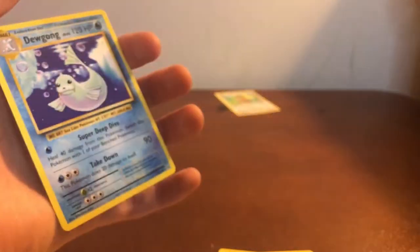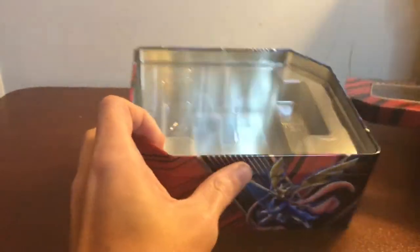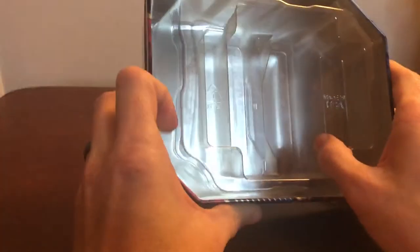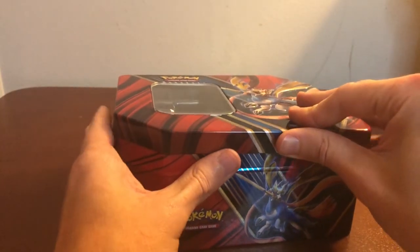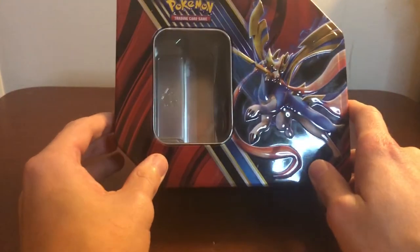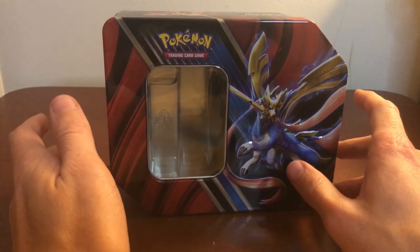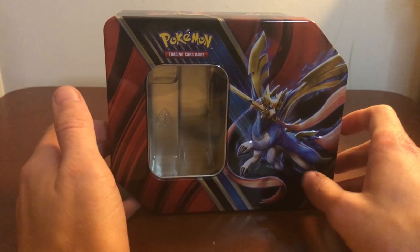Our rare is Dewgong Non-Holo. Yeah, this card was cut weird — I don't know about that. Guys, I'm going to be honest, this entire box was a little bit of a bummer. But if you like getting little display tins, you can put whatever card you want up front. And if you don't have any sorting options for your cards, these aren't terrible alternatives at all. Make sure you like the video, leave a comment telling me which pull was your favorite — if it was Farfetch'd, you're a liar. Follow me on Twitter at CoachMackYouTube, and until next time, see you later.